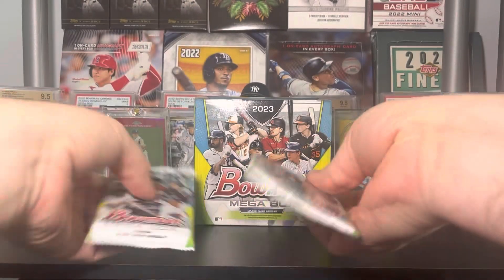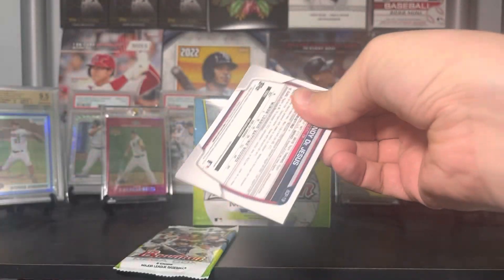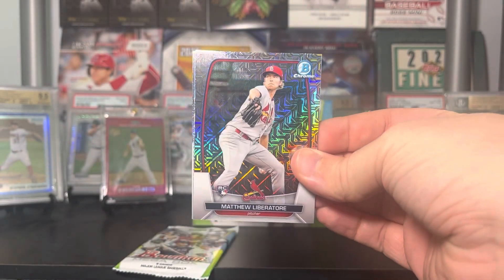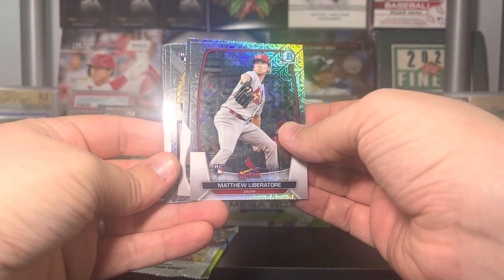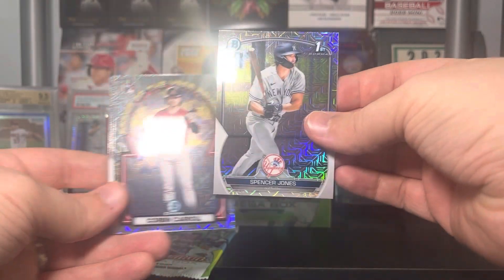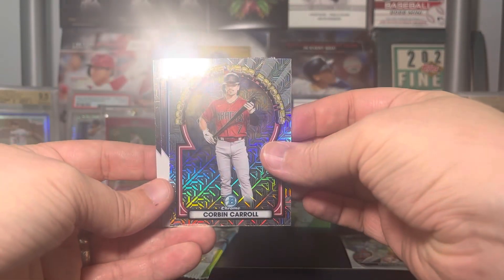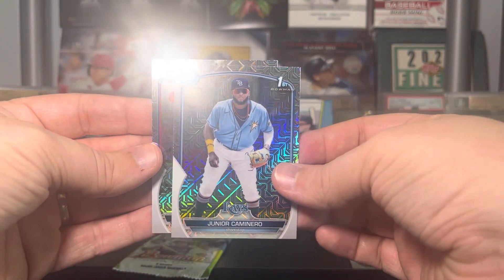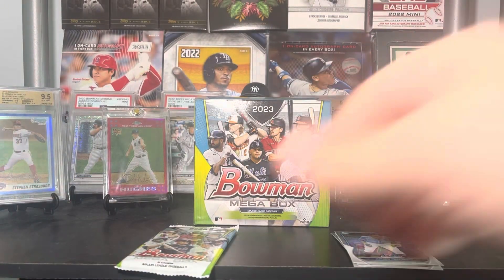Let's do this one first. We'll always do the thickness check to see if we have a hit. Does not look like we have one in this pack. We got Matthew Liberatore — they did do rookies too, which is interesting, not my favorite way to go about it, but it is what it is. Matthew Liberatore on the rookie. Oh, there's a good one — how about a Spencer Jones? That's going to get sleeved. Corbin Carroll on the rookie of the year favorites. There's another great one — Junior Caminero, he's become a really hot prospect — and Randy De Jesus. I'll probably sleeve those after the video.